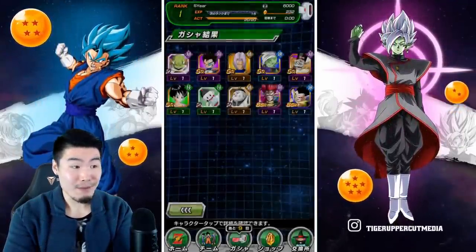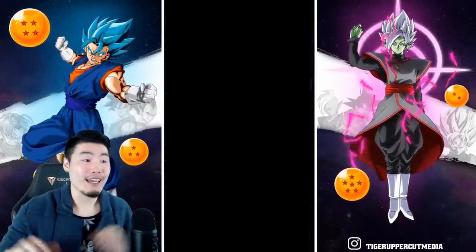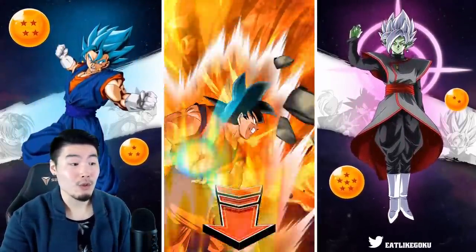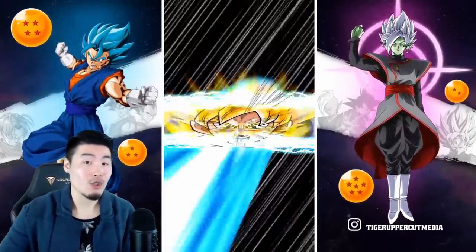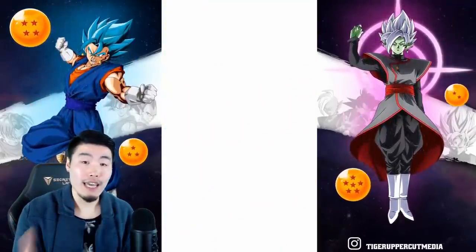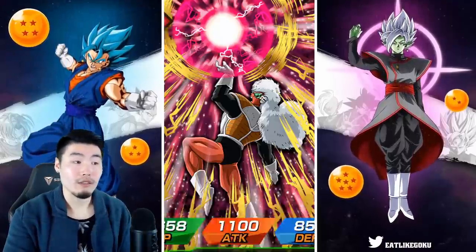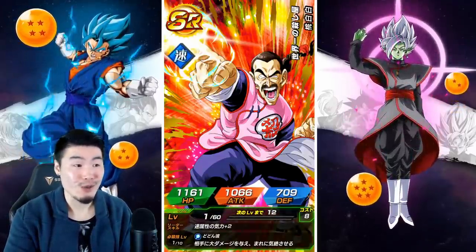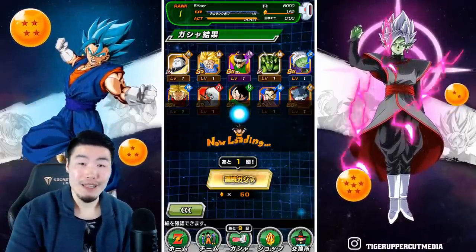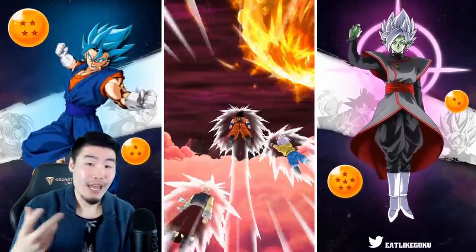The first multi is absolute garbage, but that's okay — it's just for fun. I'm assuming most of you guys are not going to be keeping the first account you roll. If you do your summons and you're not satisfied, it's super easy to start again. Just go into the settings of your device and delete the game data for the JP Dokkan account. The tutorial is super short — literally three to five minutes — then you can start summoning again. If you don't like it, repeat the process and keep going.